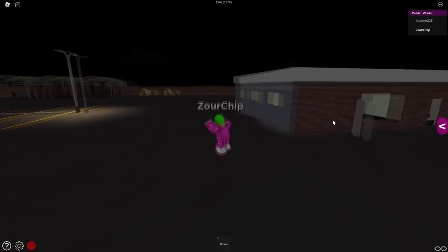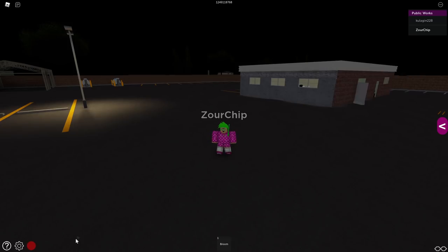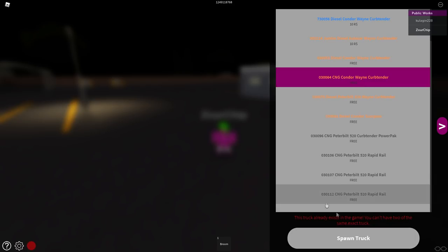I'm going to be testing a garbage truck simulator here in Brookhaven. I'm in the game and I think I'm just going to be spawning in a garbage truck. I press here and as we can see, we do have a lot of free garbage trucks, so I guess I'm just going to be spawning in this one.